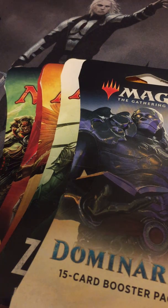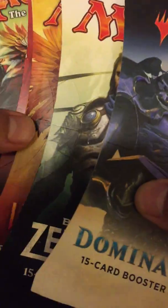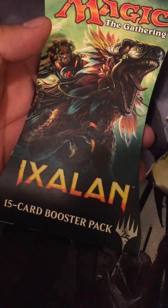Hello everybody and welcome to Core Magic, where we do daily MTG pack openings. We got Dominaria, Battle for Zendikar, Levels of Exelon, Hours of Devastation, and Exelon.